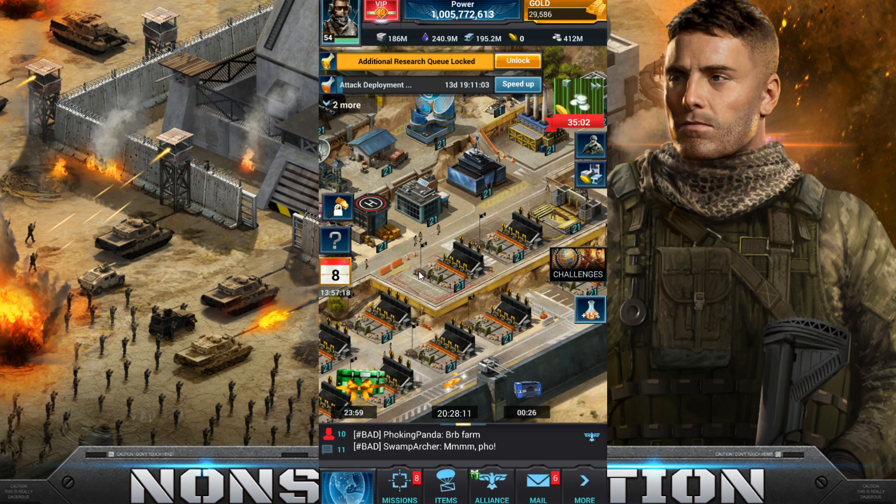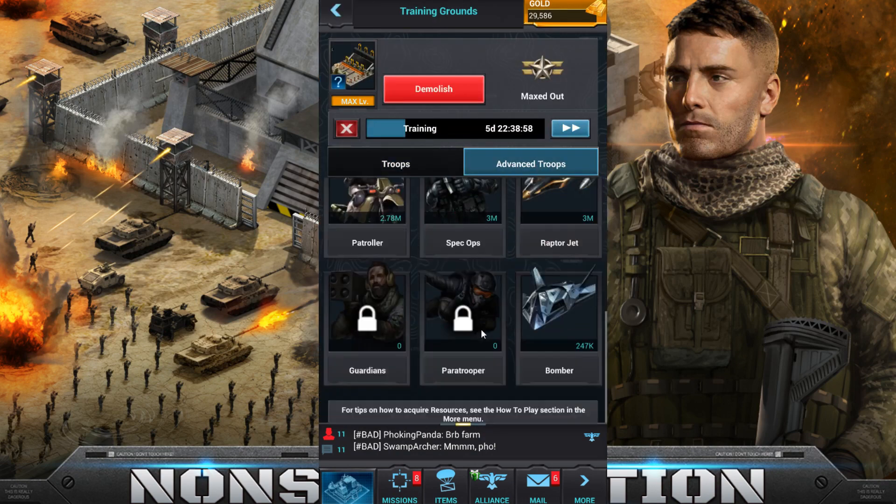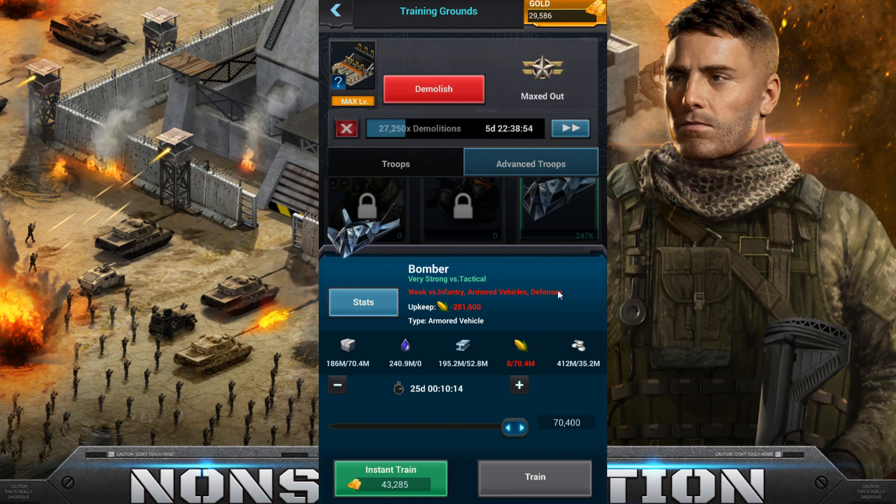Advanced troops are going to be strong: 200% boost, negative 50%, negative 50%. Regular troops: 100% boost, 0%, negative 50%. I hope that explains it — it might help to write that down and go back to the beginning of the video to reference what I said. They are going to make a big difference, and later on in the game they are going to become more and more crucial as the game progresses. If you have any questions, please comment below — that's why I made this video. Please hit the like button and subscribe for more. Thanks guys!